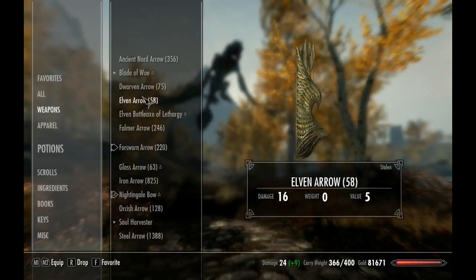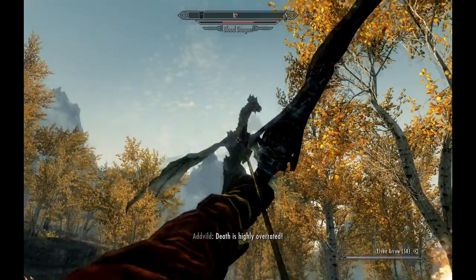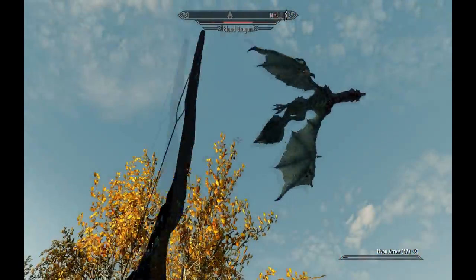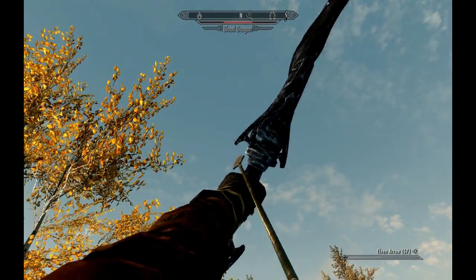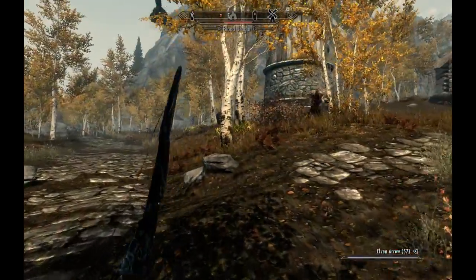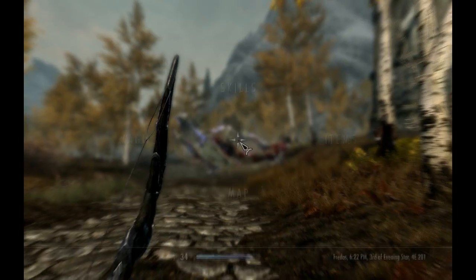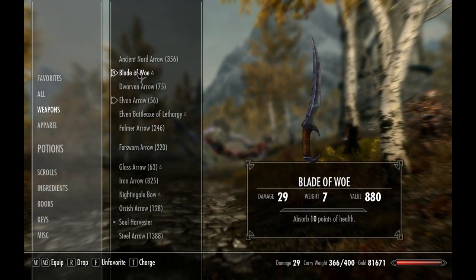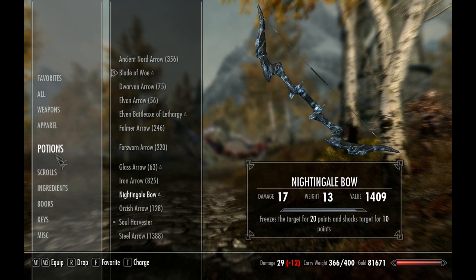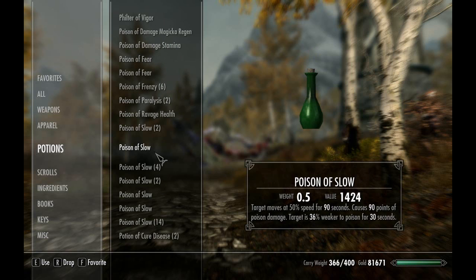So you're gonna want to get out whatever arrows you use. This character happens to suck at archery. Take the best poison you can find - 90 points of poison damage, slower movement speed.